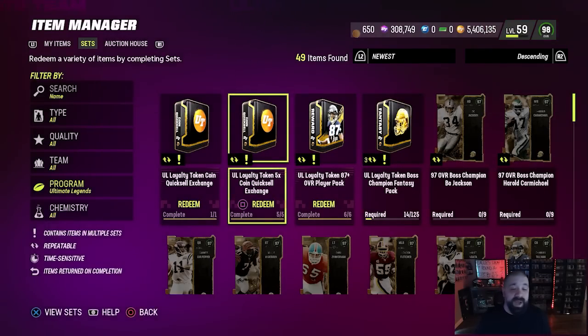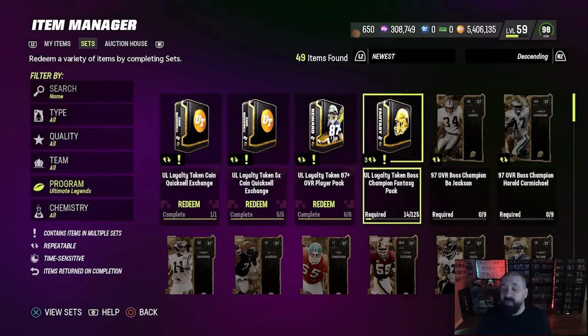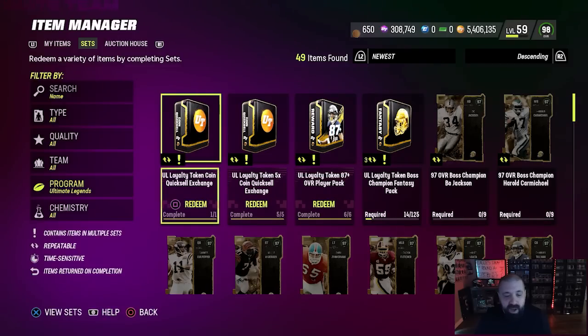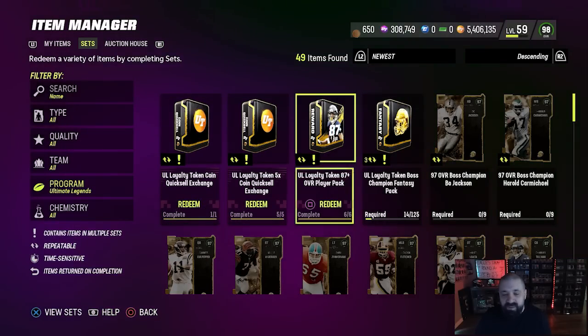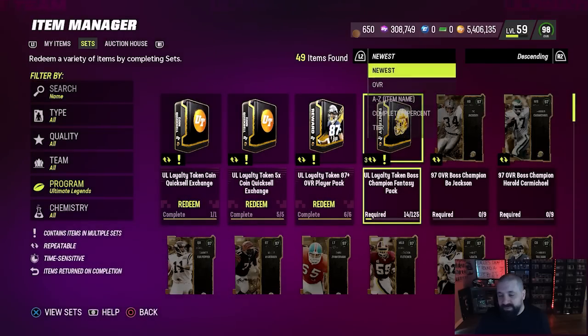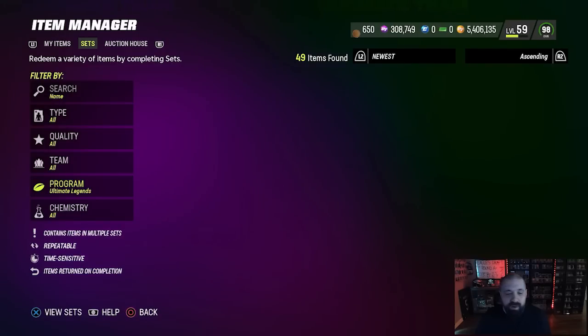In Item Sets under Ultimate Legend sets, this is where you use those tokens. I would save them all the way up to 125 so you can get a free Ultimate Legend of your choice. There are so many good options right now. At the end of the promo when no more are coming out, if you have leftover tokens those sets are best used at that point — but you really should save them for the free Ultimate Legend.